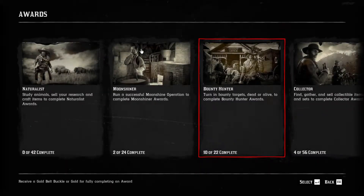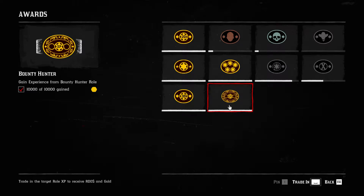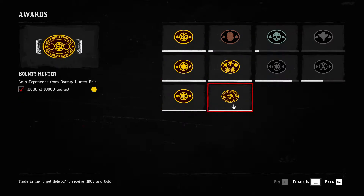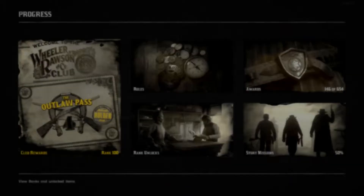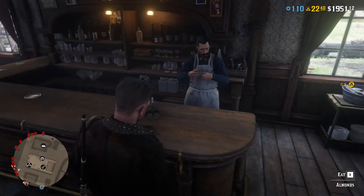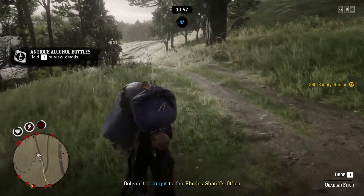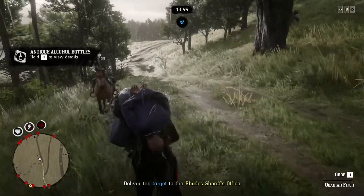While I was doing my bounties, I actually got 10,000 XP for my bounty hunting and I'm at maximum level. So now I can trade them in and get, I think, 0.5 gold — yeah, and 100 bucks. There we go, another 0.25 gold.